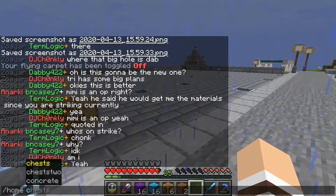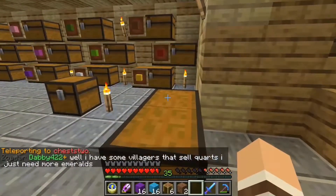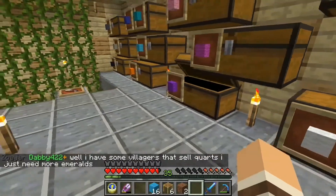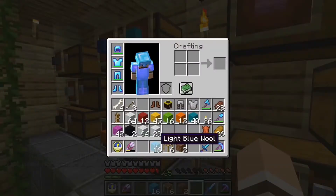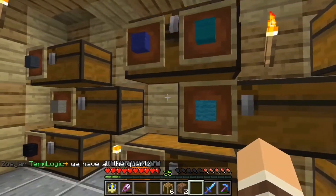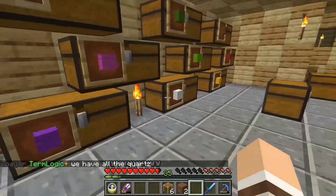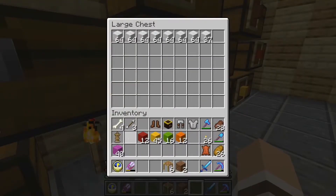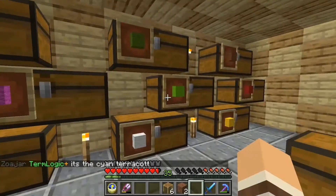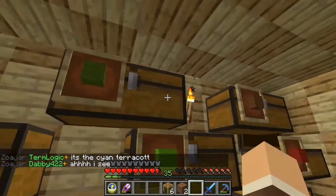I've got an idea. Let's go down to the chests. My idea is maybe like a giant birthday cake, because obviously it is the server's 10-year birthday on Saturday, as I said before, and so you could build a big cake.